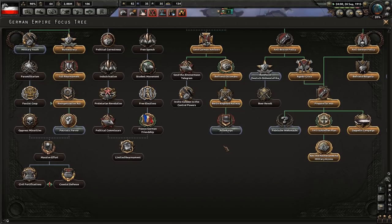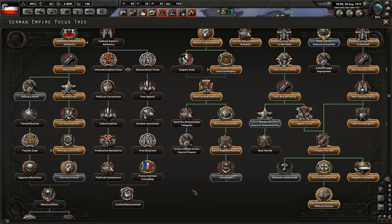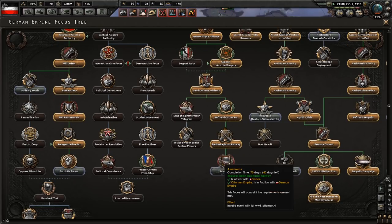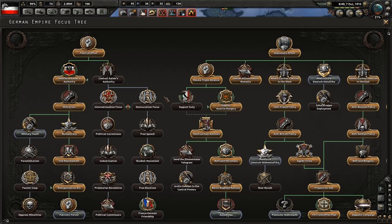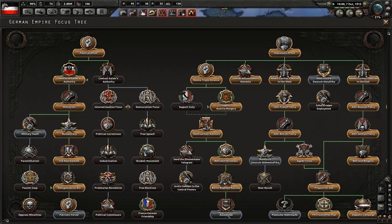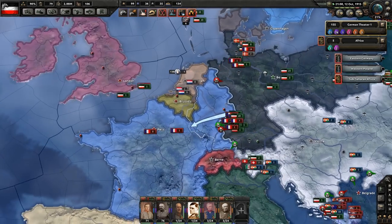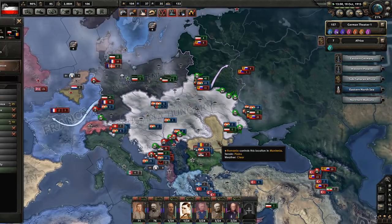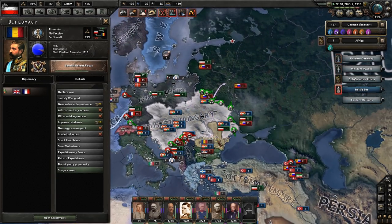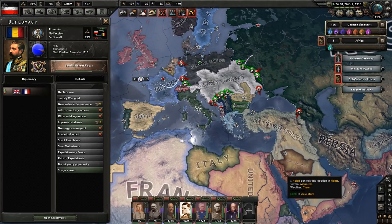In the other possible ways that World War I could have played out in this national focus tree, there's tons of options — like the Franco-German friendship, which is a possibility. There's a lot of cool things, and tons of events that this mod introduces. Looks like you can go early fascist, or there's a democratism focus. You could support Italy or support Austria-Hungary. Now Austria has kind of engulfed around Romania too, so when Romania does join in — which they more than likely will — they will not be supported by the Russians.